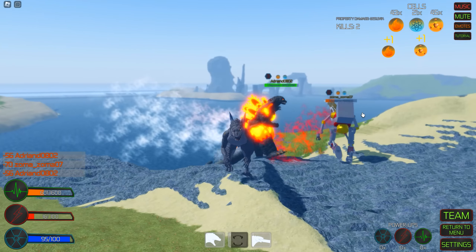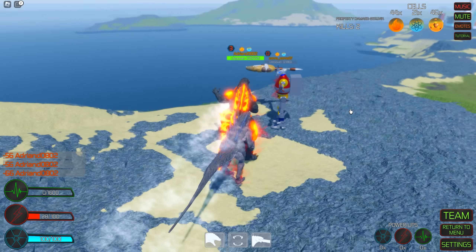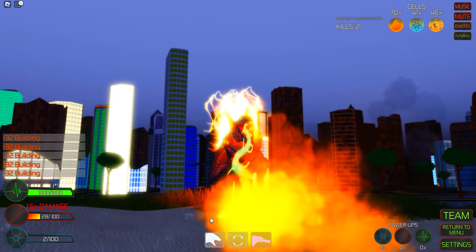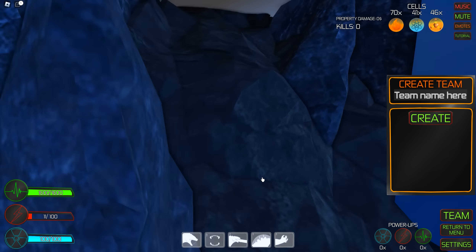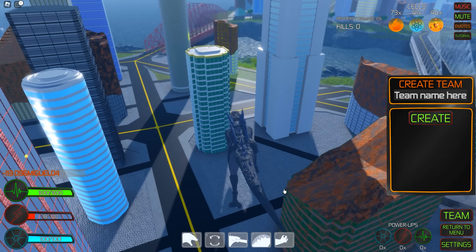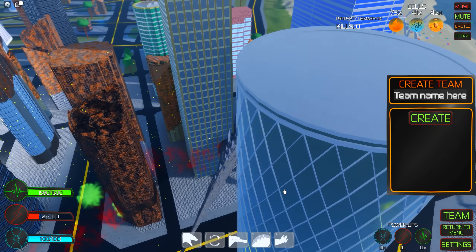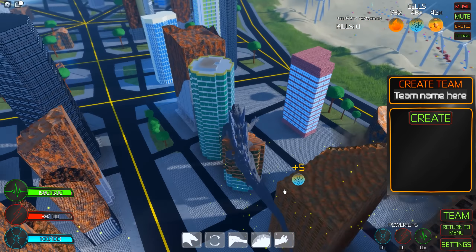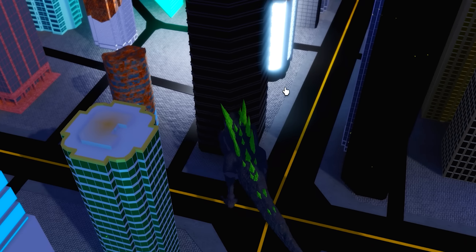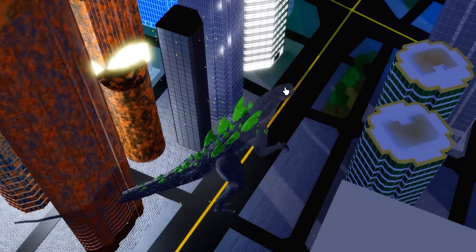The PvP system in Kaiju Online is also pretty fun. You tap keys to attack, but you can also click to attack. There are also beam attacks and special moves, making it even better. The game has many cool features, including a built-in pack system for teaming up with friends, as well as a bar dedicated to the atomic breath. The model animations and maps are great. Kaiju Online is probably one of the most unique kaiju games on this list, and it's also still in development, so expect great things from this.